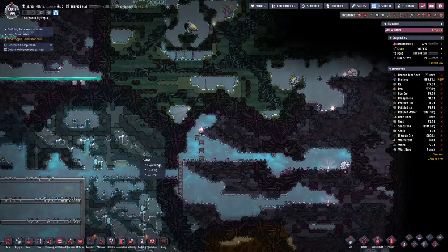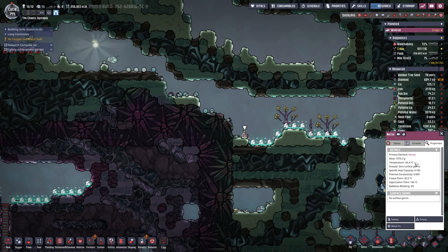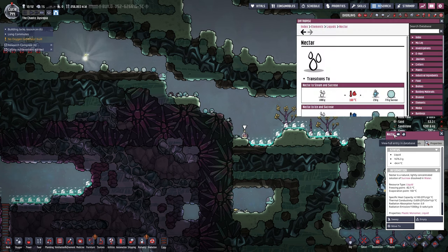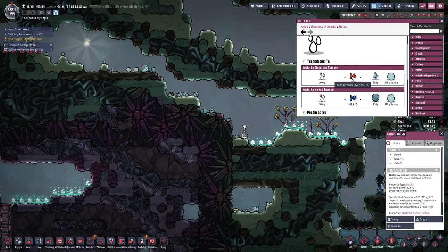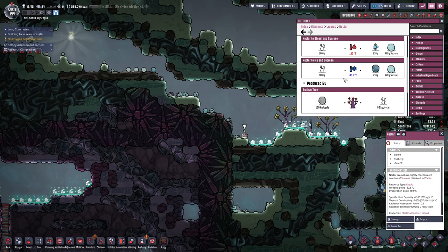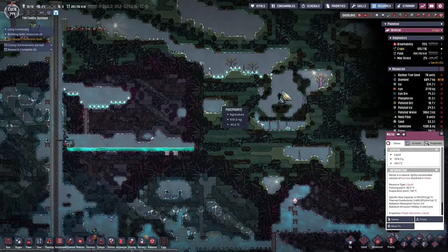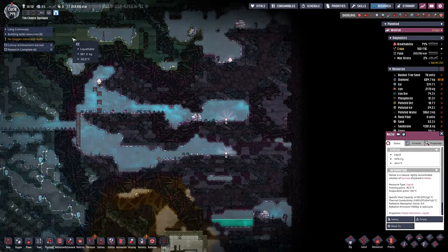Let's get that stuff out, get that all mopped up. We have nectar everywhere. Nectar is going to be really good — let's just look at the database. It turns into steam at 160 degrees Celsius. It freezes at negative 82 and a half. That's a good liquid lock — that is a great liquid lock, actually. 160 degrees, we could probably use it for cooling.